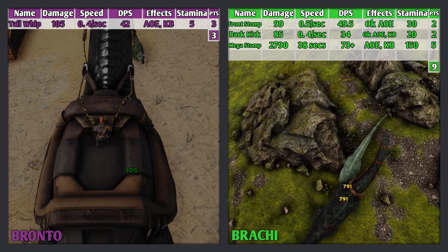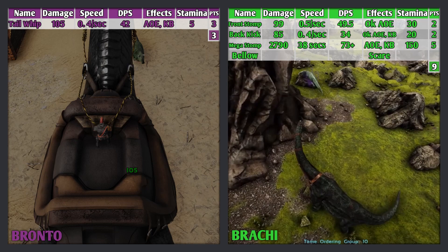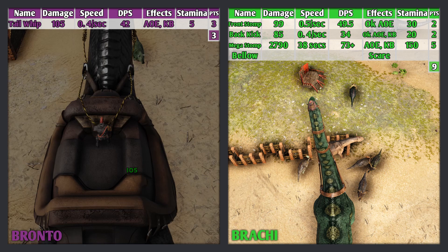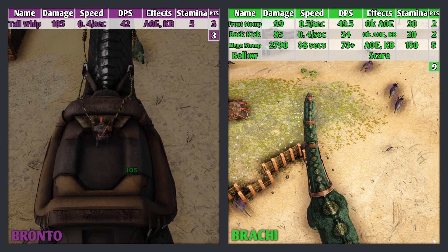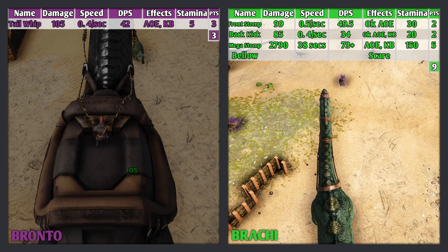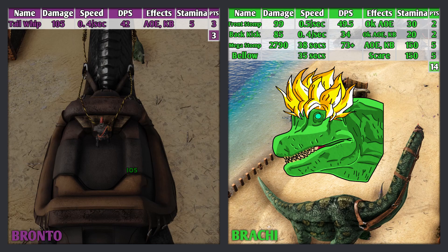The Brachy's fourth attack is its bellow. This scares away pretty much all creatures in Arc, including Rexes and even Gigas. Scared creatures will first poop and then run away, even if they are mounted by players, and they will also take 50% more damage than usual. They'll be scared like this for 25 seconds. The only problem is that the Brachy itself is really slow, so it won't be able to catch up and attack any of those fleeing creatures — it will just have to let its allies attack them. This attack can be used every 35 seconds and uses 150 stamina. This is a legendary attack and earns 5 points.